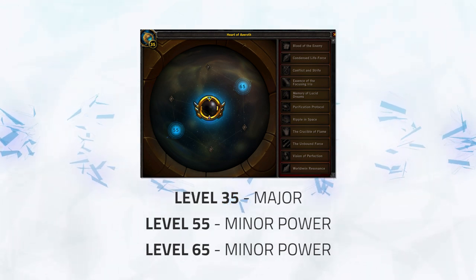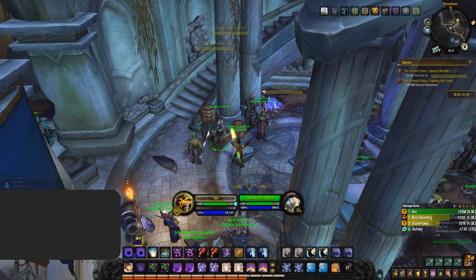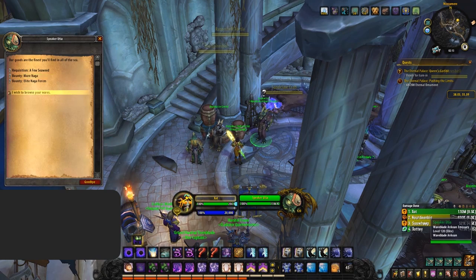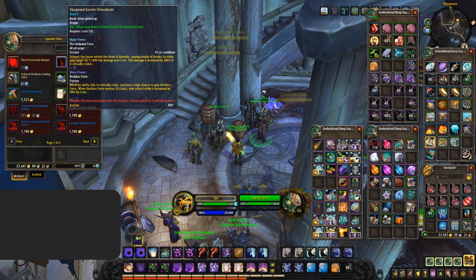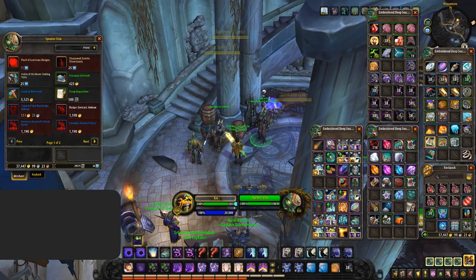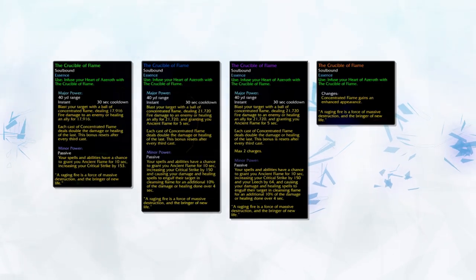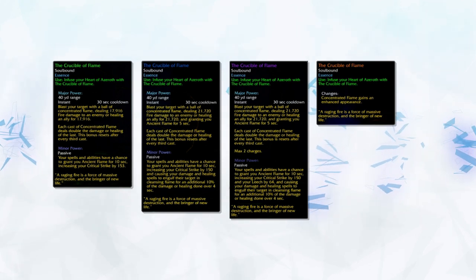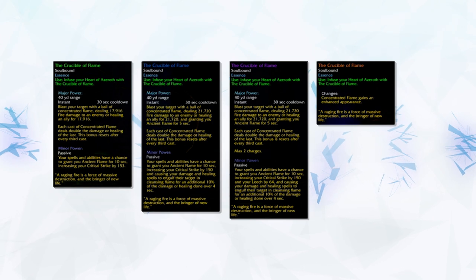Bear in mind when taking an essence as your major, you gain access to its minor effects as well. These essences are all unlocked in different ways — some are time-gated, some require certain rep or achievements, and some even from clearing raids or dungeons. All essences have 3 ranks, with each rank improving their effectiveness or gaining new effects. Rank 4 is available but it's purely cosmetic.